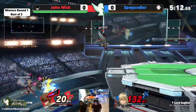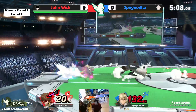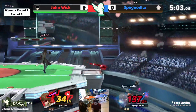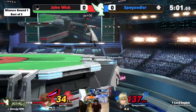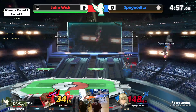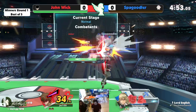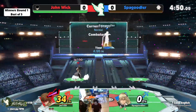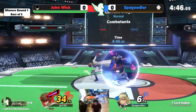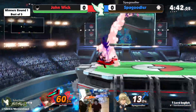John did say he hasn't played in a month so he's gonna be a little bit rusty. F-tilt to send him out, and we have just a little bit left before access to our send becomes an issue for Spagoodler. Spagoodler sneaks through the nair — and that is a very good confirm by John Wick, gets it this time!